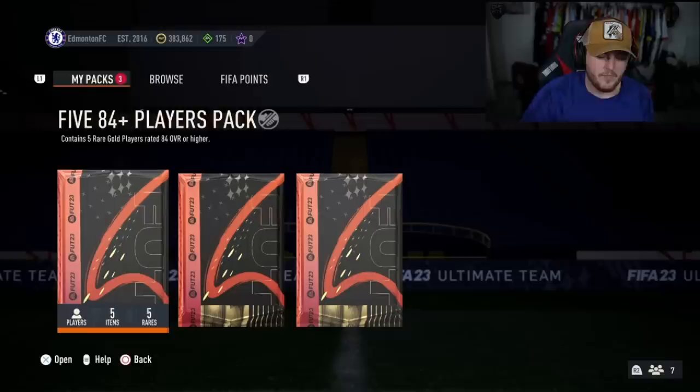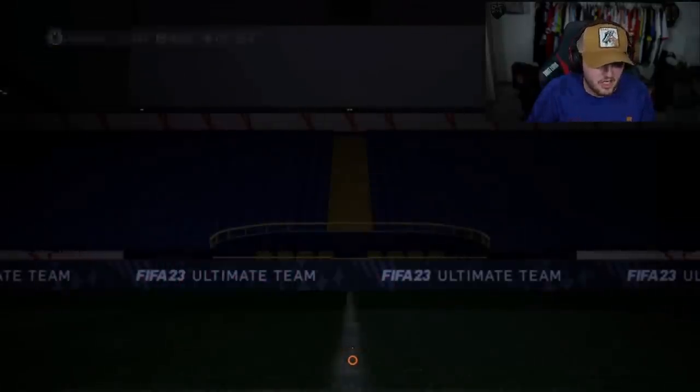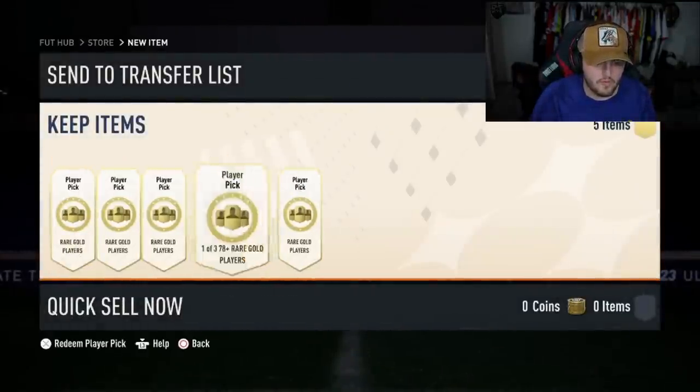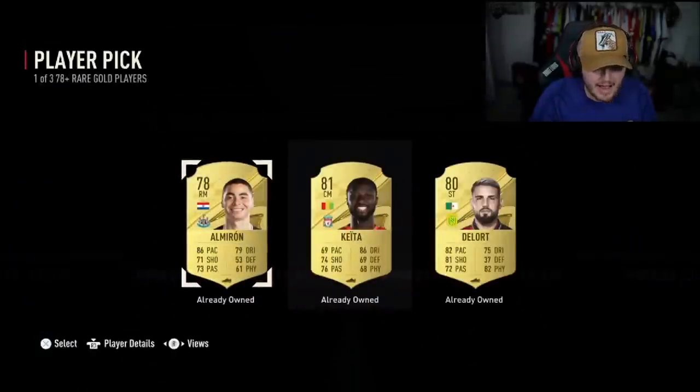Ronaldo and Tony Kroos — what a W! That is Ronaldo, Hobin and Dish, and Ronaldo. All right, we have 15 84+ players coming right up — and five player picks as well! Will the player picks pay off? Absolutely not.